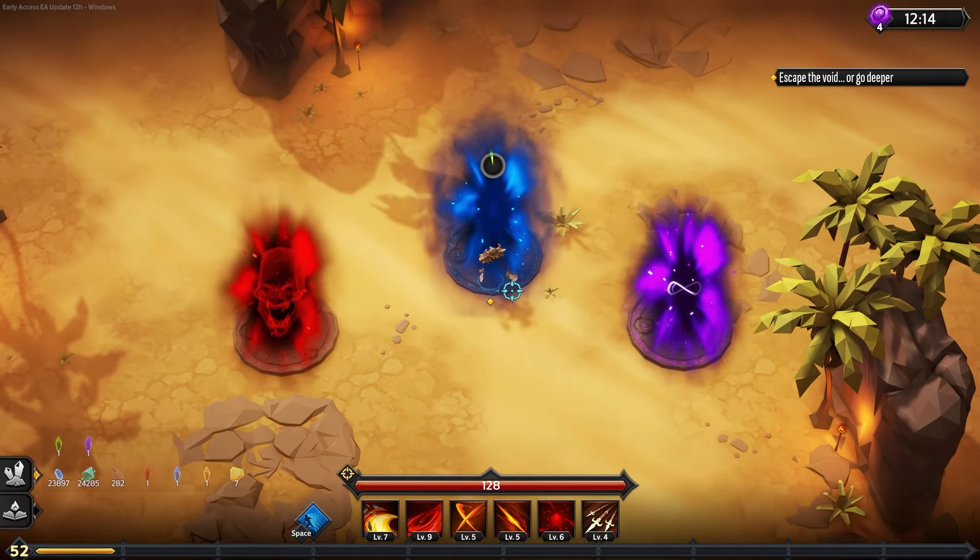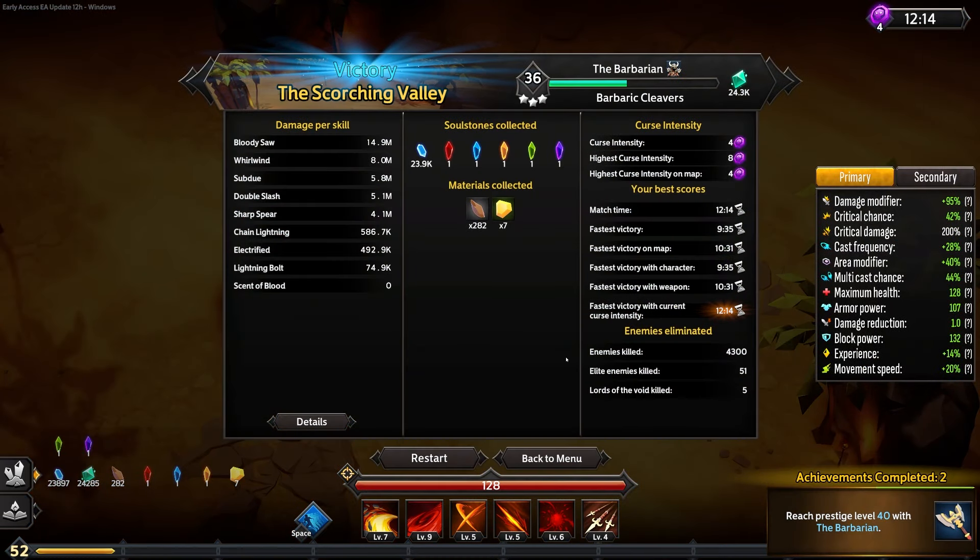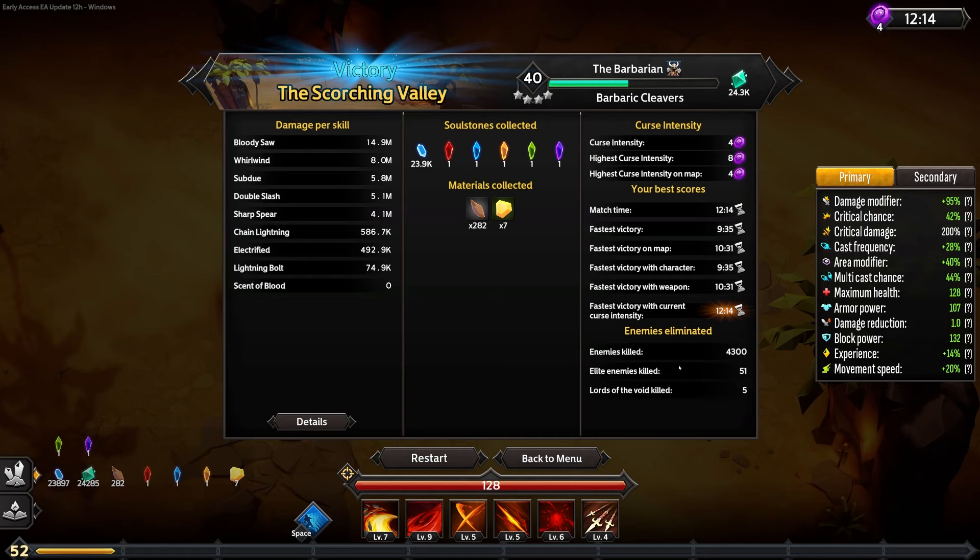Let's go ahead and jump into the blue portal — it'll give us our achievements and scorecard, which shows what skills are doing the most damage, what we collected, and our different times. For example, this is the fastest victory with current curse intensity — though this is the only time I've completed it with four curses. And there's the prestige counter — I'm now level 40 with the barbarian, which will allow me to unlock different weapons. That's what I was trying to mention earlier: in order to unlock different weapons for different classes, you have to play those classes to get prestige up.